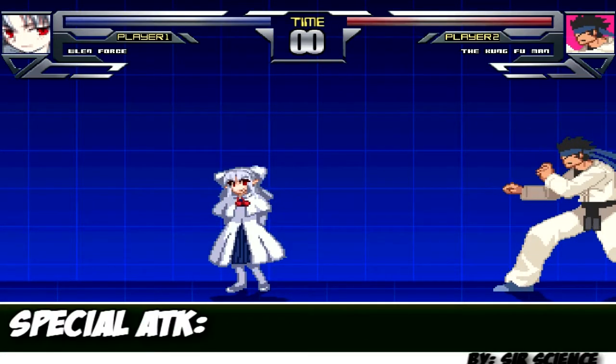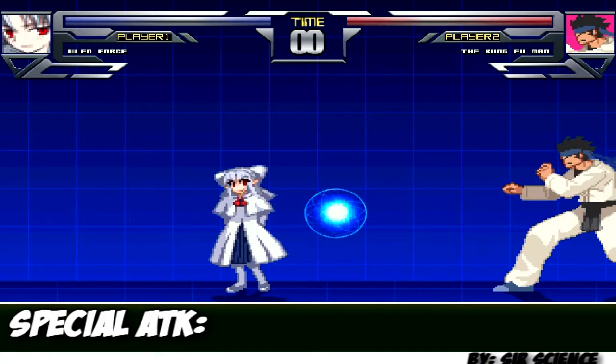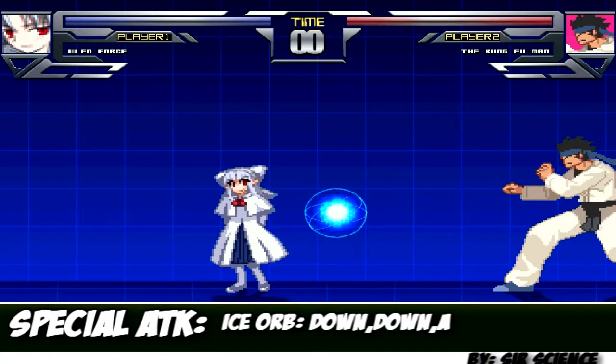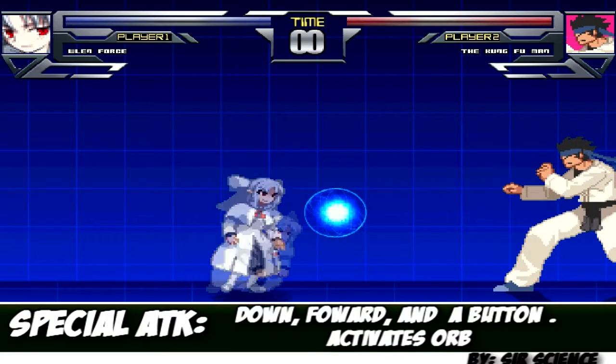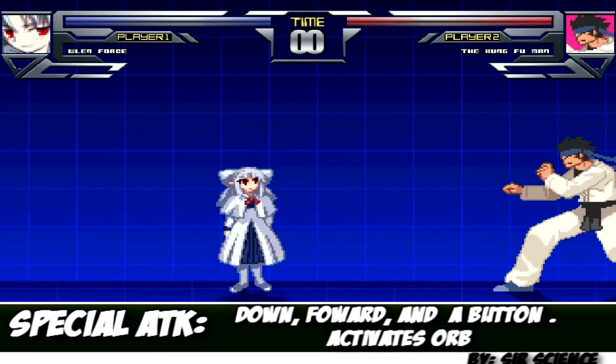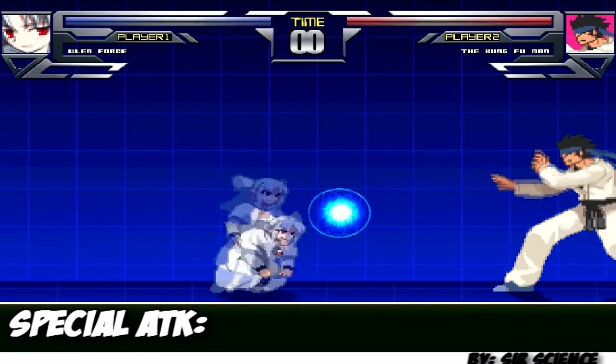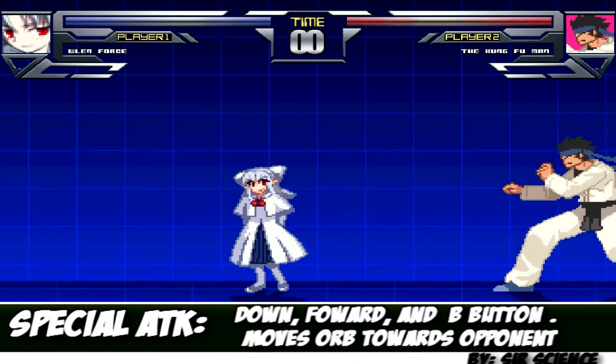One is if you press down twice and then hit the light attack, you'll set an orb out in the field. To activate this orb you can do the Hadouken motion with your light attack and that will set it off. If you do the Hadouken with your medium attack, it will set it off and the spinning orb will actually move towards your opponent.